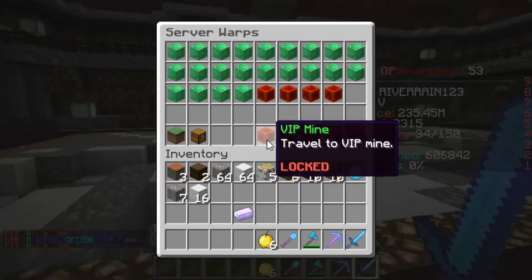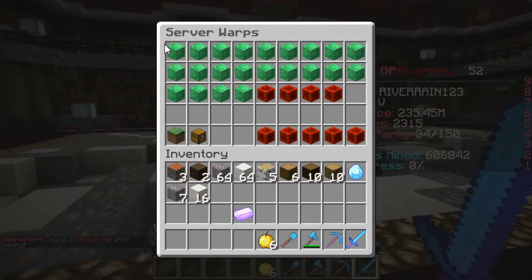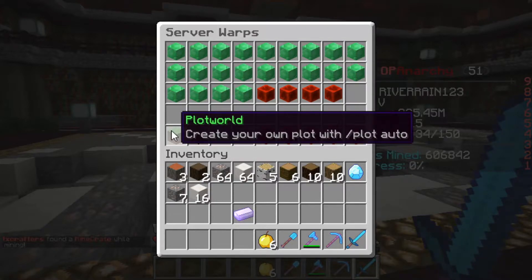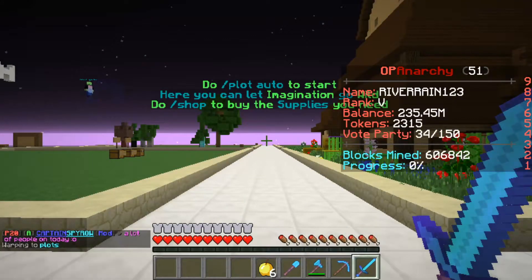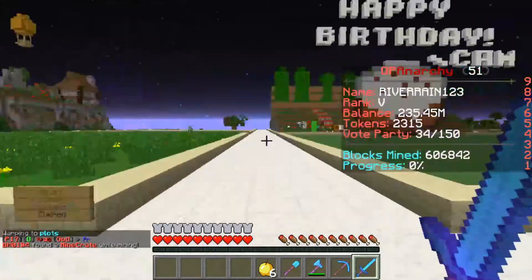Let's do /warps to see the rest. There are a bunch of different mines — once you make enough money you can rank up and move to the next one. There are also warps for the plot world, crates, and donor mines. Let's head over to the plot world now.